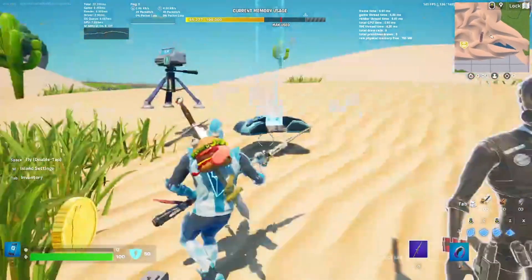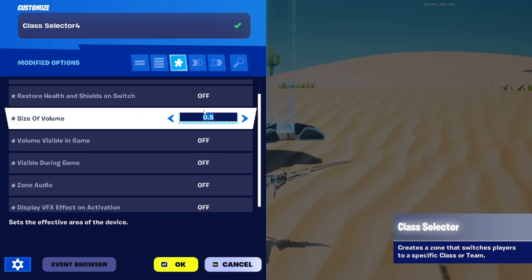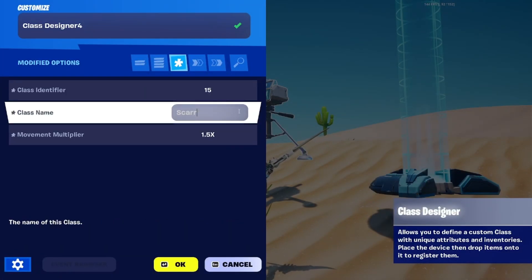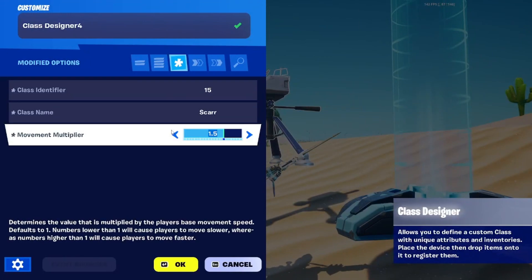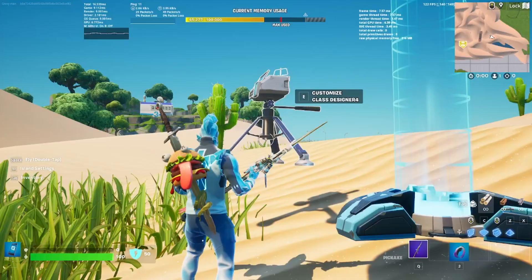So then the last two devices — we're almost done with this — is going to be the Class Selector. You're just going to have to change these settings, whatever class you want. This is just to make it so that it's not going to accidentally get tripped. And then the Class Designer, pretty easy. The class identifier needs to match the other one, which also needs to match with the Player Marker — I did change it, it was 69 before and now I have it set to 15, so that's all uniform. And then the movement multiplier, I just have set to 1.5. I don't know the exact boost of Nitro Splash; I just thought that seemed pretty similar when I was testing it out. That is it for method number one.